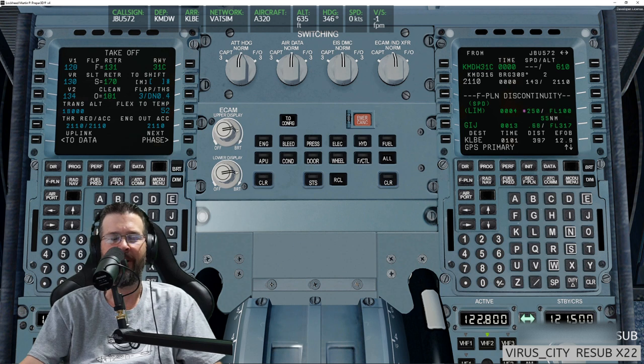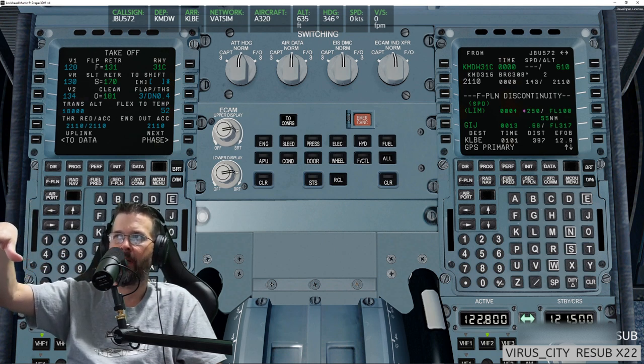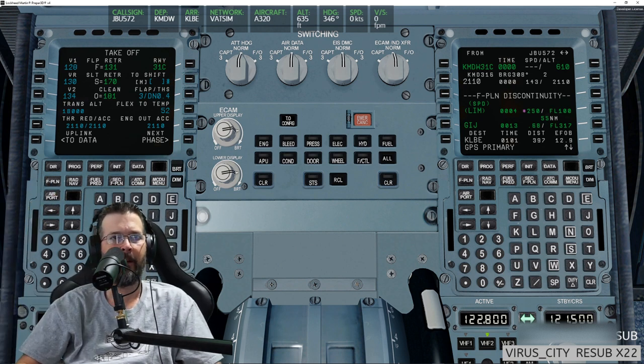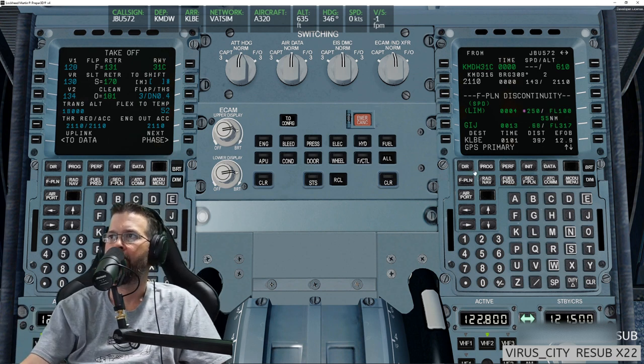Would you get rid of this discontinuity or keep it in? It depends on the departure procedure — I'd leave it in. In the sim world I'm going to simulate a vector departure to GIJ, so I'll stay in heading mode until after departure and then go direct to GIJ.